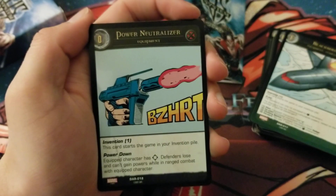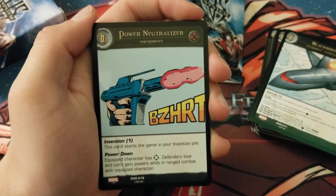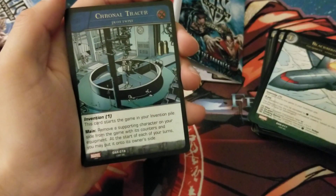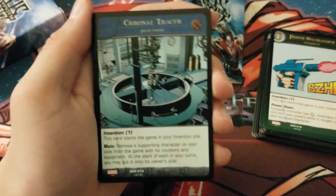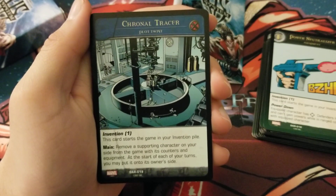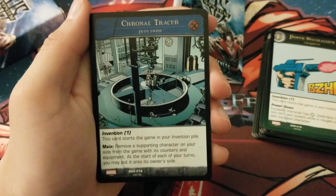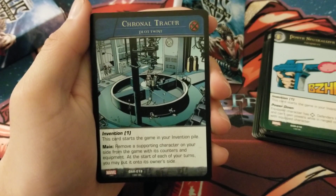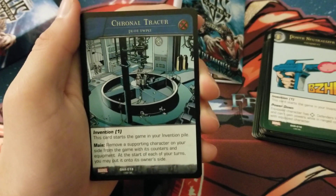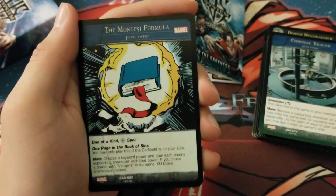We have the Power Neutralizer — another X-Men invention, Invention 1. It has Power Down: equipped character has Range; defenders lose and can't gain powers while in range combat with equipped character. Then we have the Chronal Tracker — an X-Men plot twist invention. Main: remove a supporting character on your side from the game with its counters and equipment; at the start of each of your turns you may put it back onto its owner's side. So you blink it out and choose when to bring it back — even up to 10 turns later.